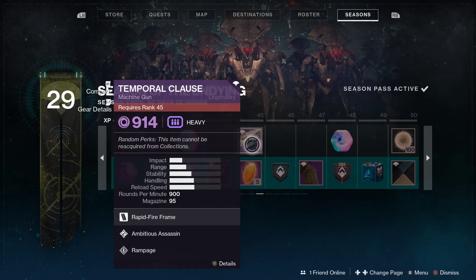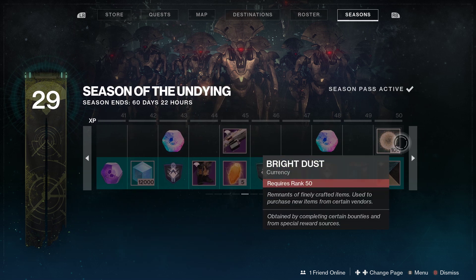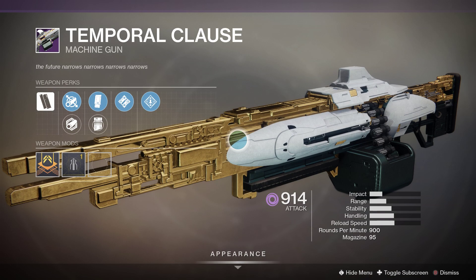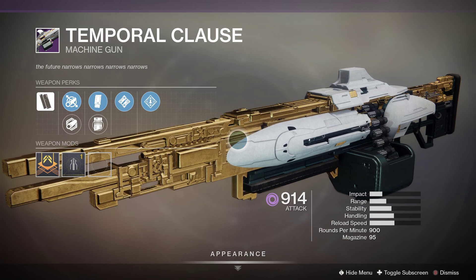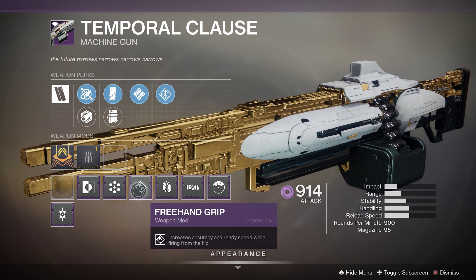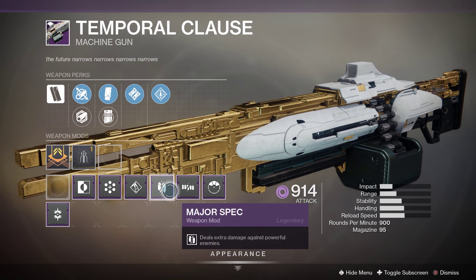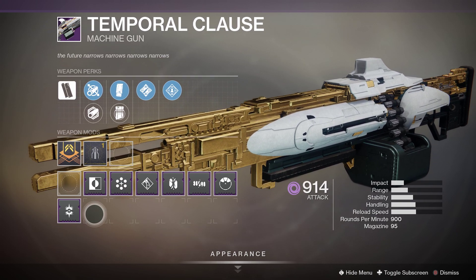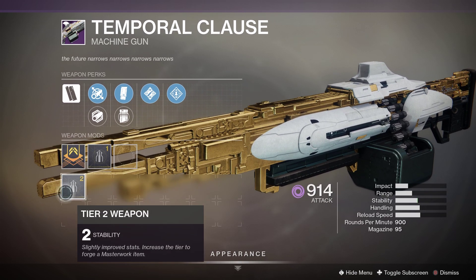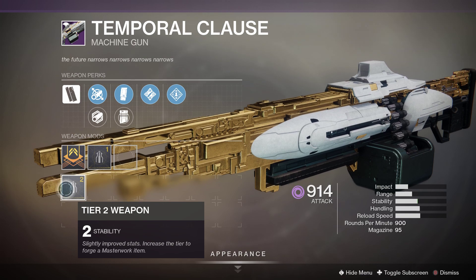I'm really working towards getting things like the Temporal Clause because it's a really cool looking machine gun. It does have a mod slot, which I'm really wanting to get so I can upgrade it to use something really cool. And then of course I do have to worry about making it into Masterwork as well.